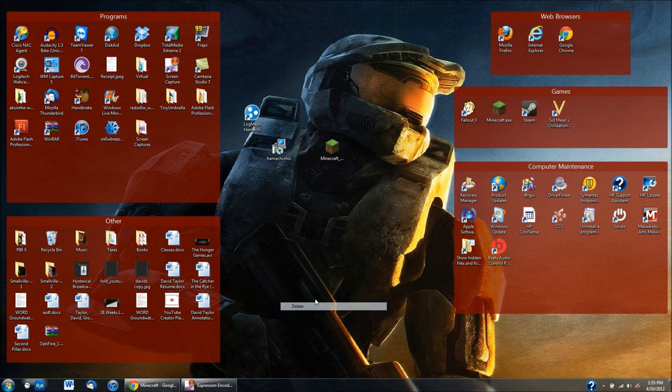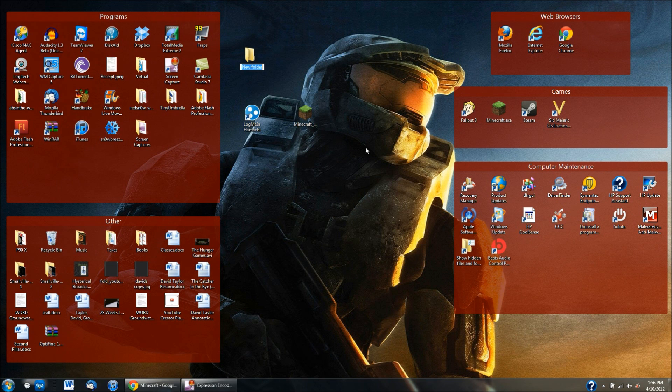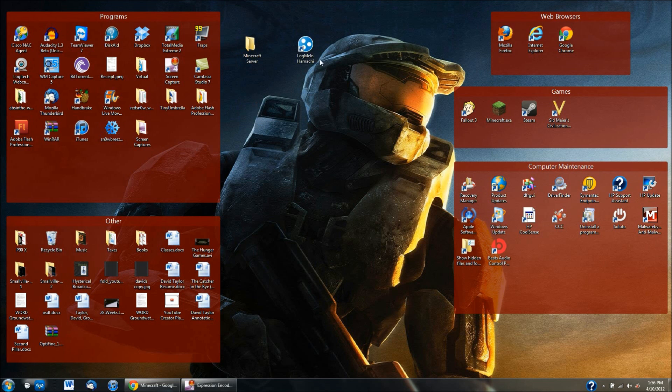Now you have the Minecraft_server.exe and LogMeIn Hamachi. What you need to do is right-click on the desktop, go to New, click on Folder, and name it whatever you want — this is going to be your Minecraft server, so I'm just going to call it Minecraft Server. Then drag and drop the Minecraft_server.exe file into that folder, because when you run the server it'll make a bunch of files and you want all those to be in the exact same place.